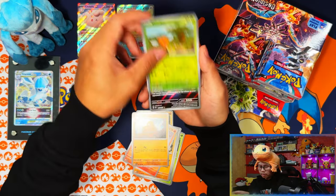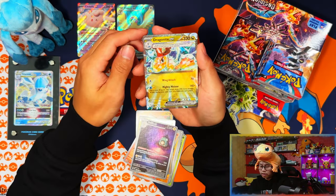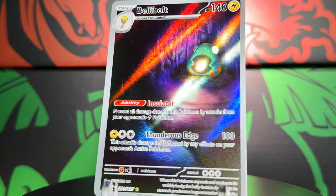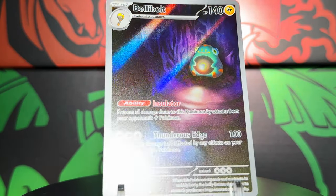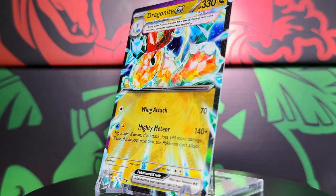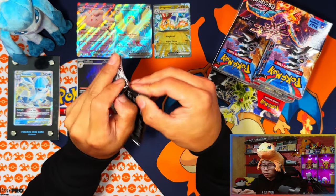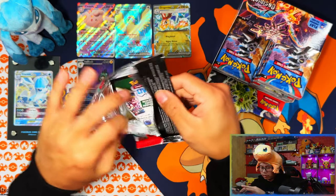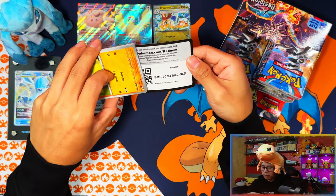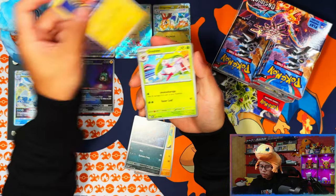An Illustration Rare I don't need, and a Dragonite EX I don't need. This is going to look like a box of duplicates — I've pretty much already pulled everything. With only three or four cards left to get, you're going to be pulling a lot of duplicates anyway, so I'm expecting it.